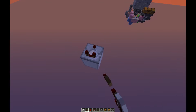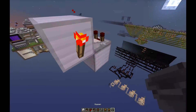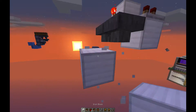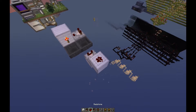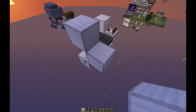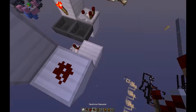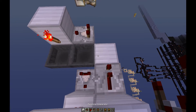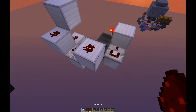Okay guys, to start off we're going to place a comparator, and off that comparator we're going to have a block, and that block is going to have a torch on it, and then two hoppers facing into each other. Now, underneath this, coming off the side, we are going to have a comparator, and then on this comparator we are going to have a redstone dust with a block over the top of the redstone dust, and then another block up with more redstone dust on it, and then a block back down again with our repeater. Then we can put another block there and put some redstone dust on it.